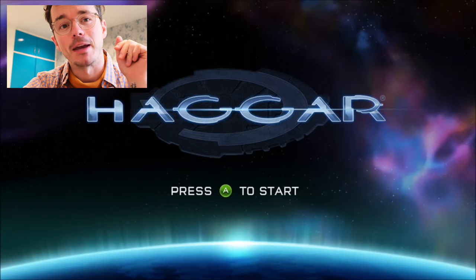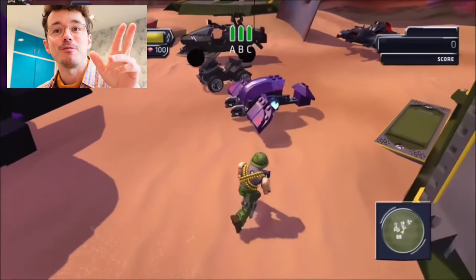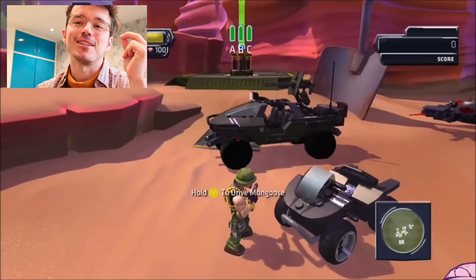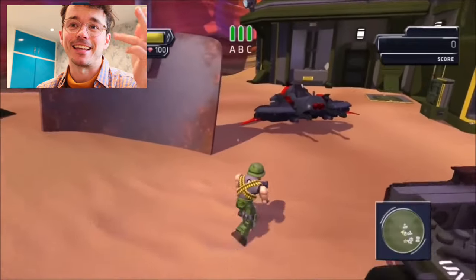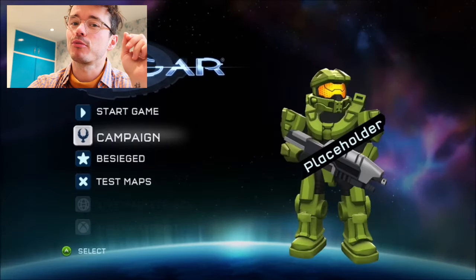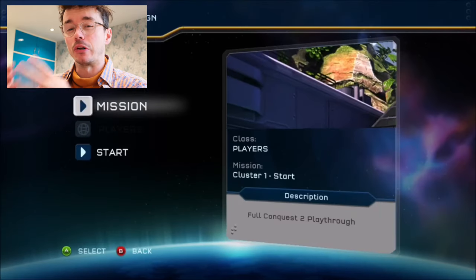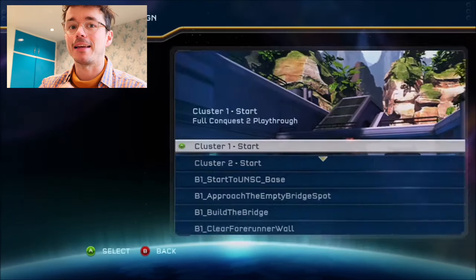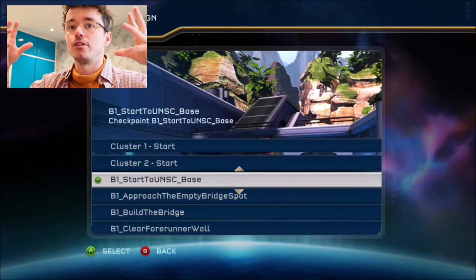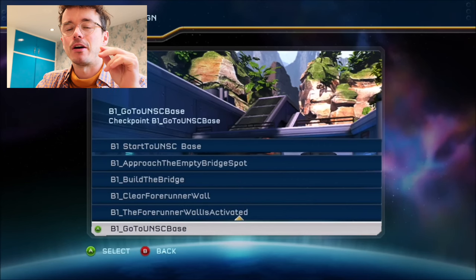Mint Blitz was the one to drop this information. You can see the loading screen — again, this is all a demo — and in the original build they actually had a military man instead of Master Chief. All the vehicles were looking pretty good from the start, like even the Ghosts. It's so crazy to see actual Mega Bloks sets hanging around in this game. I can't play it because I'm a Mac user, but you can download it right now.